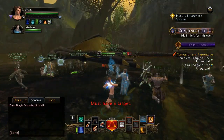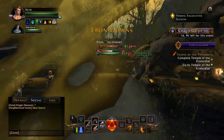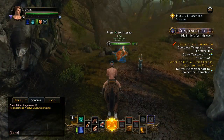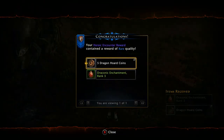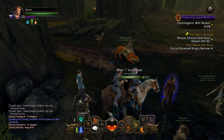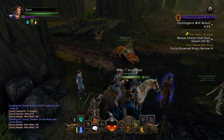One last thing: when you do kill a dragon, it'll say 'heroic encounter success' in the top right-hand corner — that's how you collect the rewards from the kill. You just press select a couple of times, highlight it, press the A button, and hopefully you'll be getting some good drops. It is random though, and the drop rate is very low, so it might take a while. It was about 51 or 52 kills before I actually got anything, but hopefully the RNG gods are good to you.